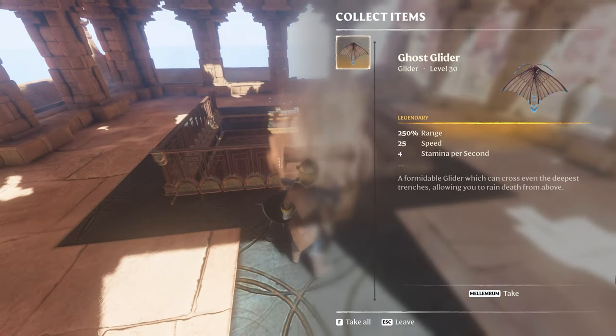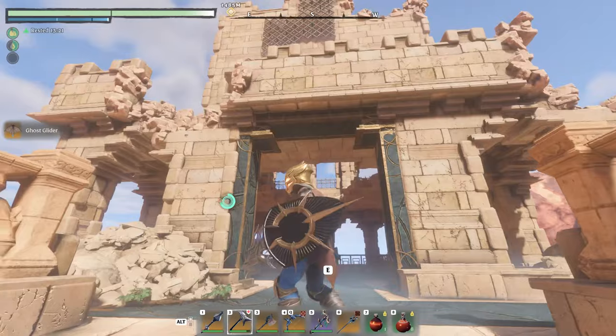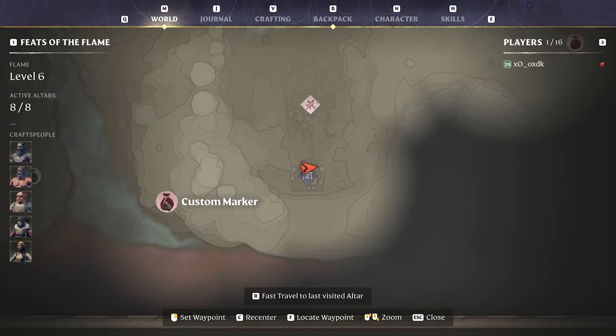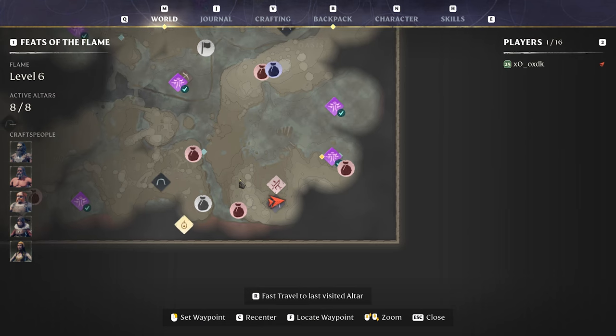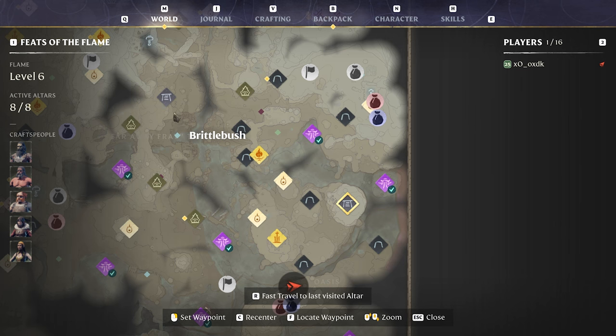Once you get up here it's basically just get your chest and you have the Ghost Glider. From this point on you could jump directly down to a gold chest that's hidden behind here, but I already took that so there's nothing to show - that's for another video. That concludes that temple, so now we can move on.